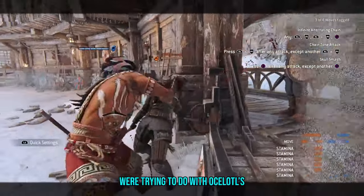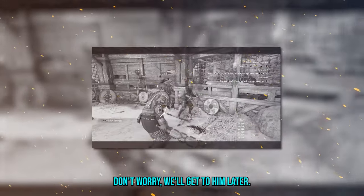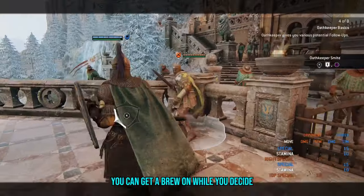This feels like what the devs were trying to do with Ocelotl's Hunter Stance attack — we'll get to him later. It makes enemies hang around for 3-5 business days. You can get a brew on while you decide what attack to follow up with.